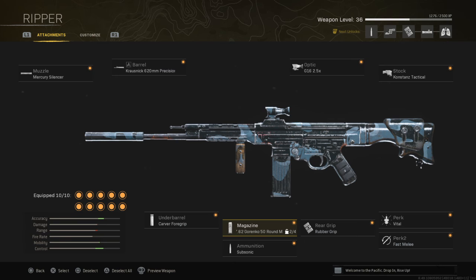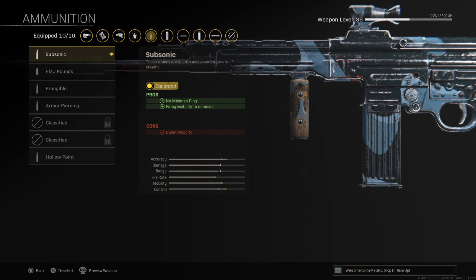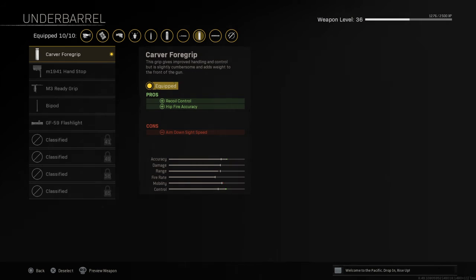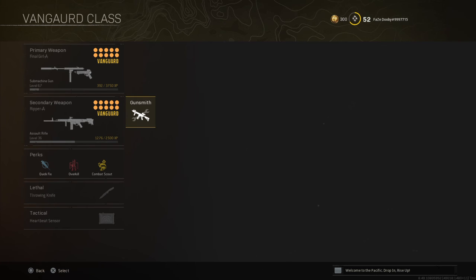For the magazine, use the first one. For ammunition, Subsonic. For the underbarrel, Cover Foregrip. The STG44 is close — really very close to zero recoil with this setup.